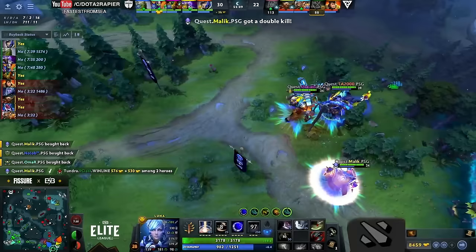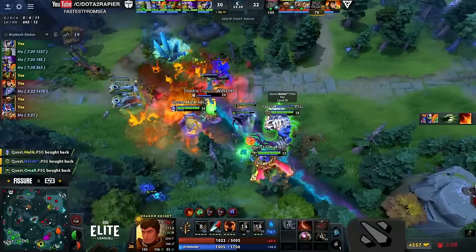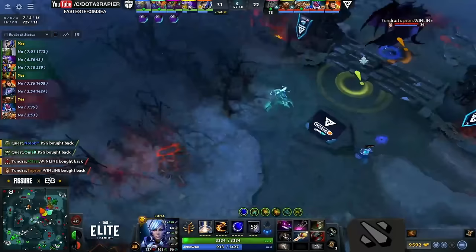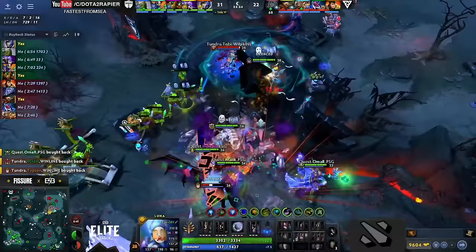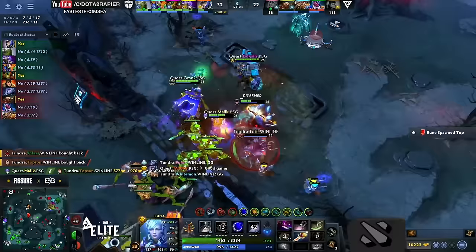Malik refreshed just for vacuum so he can kill Disruptor. Drow Ranger did about six thousand damage in that previous fight, and they caught Topson — he's not getting out of this one, absolutely no escape, double buyback on him. He put Manta Style in his backpack sitting on almost 10,000 gold — maybe it's time to upgrade his Aghanim's Scepter, maybe buy a refresher for double BKB. Topson's been caught, dead for two minutes — static storms dropped on them, a nice bit of damage on TA 2000 but life-stealing backup thanks to Satanic. GG called.